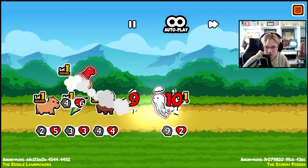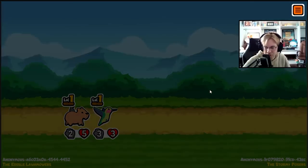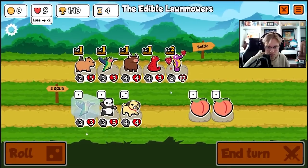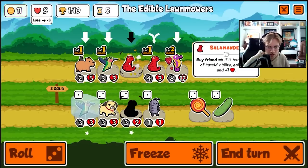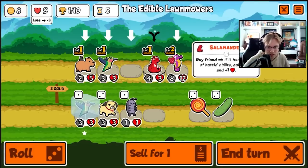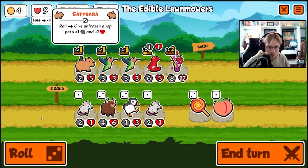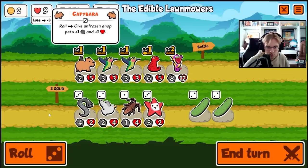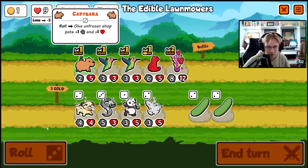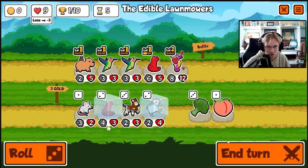I also don't see a big use for the jellyfish, because you're not leveling up that much during the game — it's very inconsistent buffs. Get rid of the yak, buy a salamander. I'll go ahead and combine it. Buy a hummingbird. Let's just roll for a salamander. There we go — start a battle.